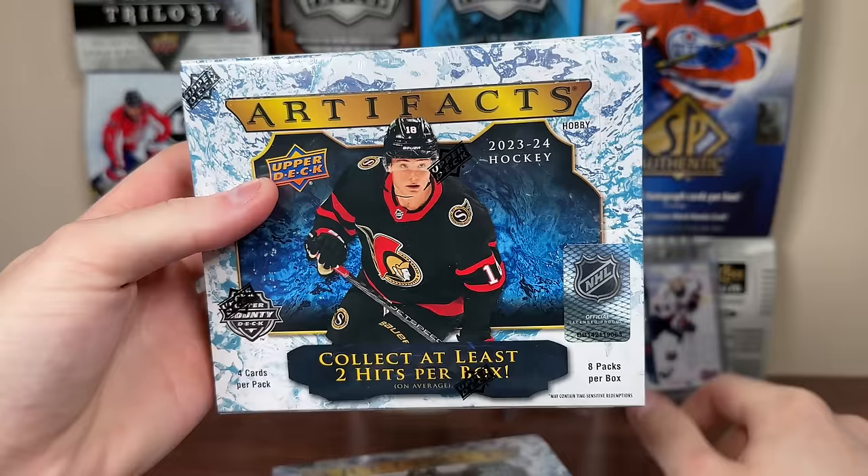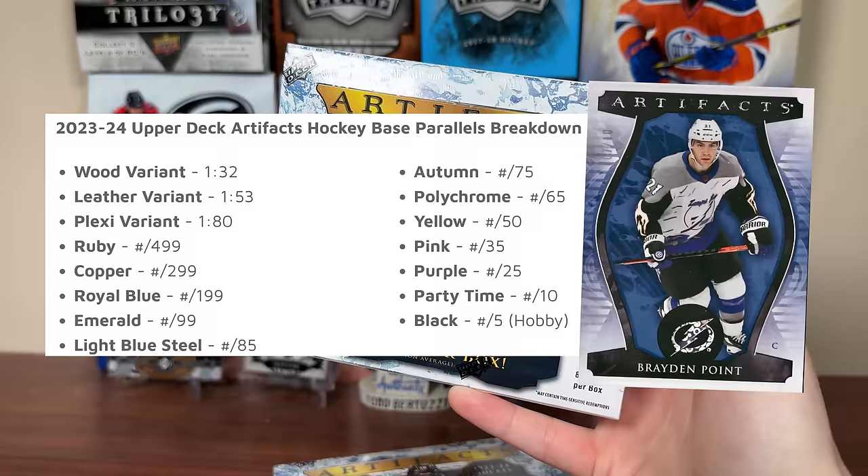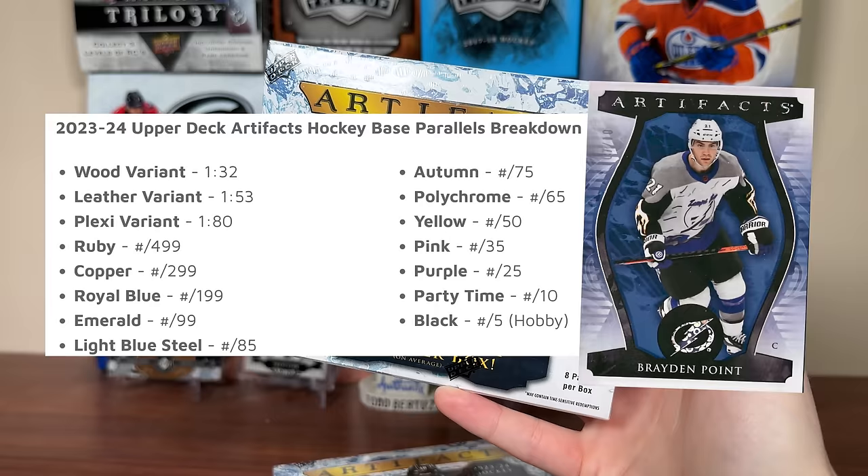Alright, Artifacts! Got some more Bedard product here — 23-24. I'm not too huge on Artifacts, I'll say that right now. Aggressively avoid retail at all costs; it'll make you want to commit felonious activities. The hobby version has a 200-card base set plus 50 rookie redemptions, so 250 total cards. I don't really care for the parallels — they change up way too much. Ruby and Emerald are about the only constants.